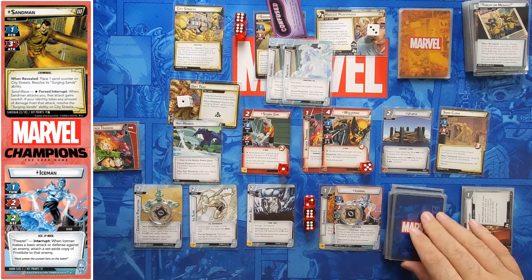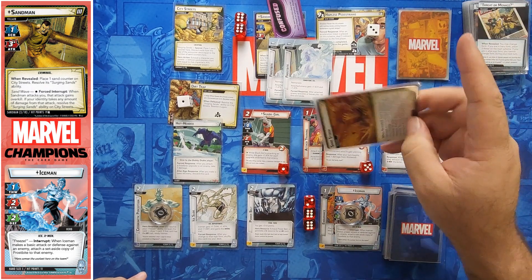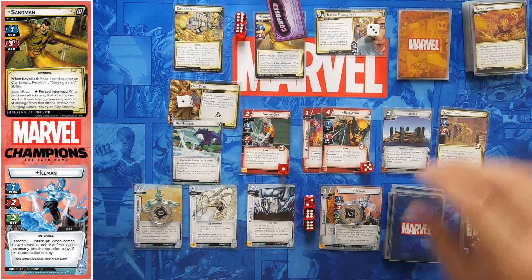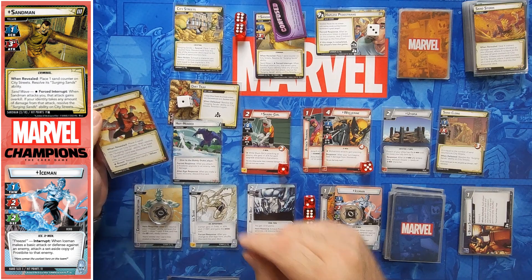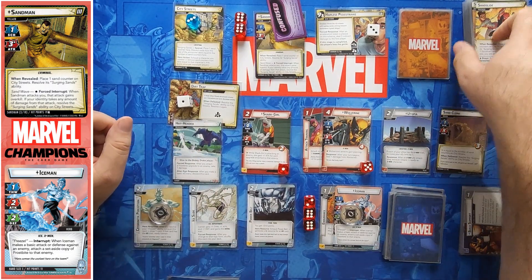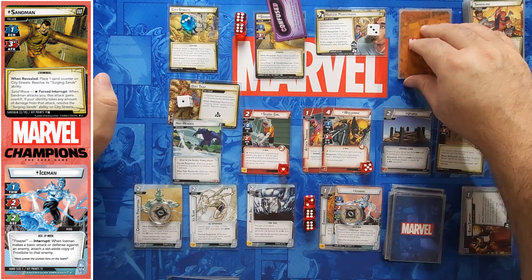There's an Attack Training for Shark Girl — if nothing bad happens this could be a good turn. One goes on. I'm going to defend for three again, that puts a Frostbite on which gives me one damage. I'm going to use Cryokinetic and draw a card — it's a Genius so I don't ready. The attack is five minus two is three and I'm defending for three so I take no damage. One encounter card — place two then resolve Surging Sands, and if at least one Sandman card is discarded I am stunned.